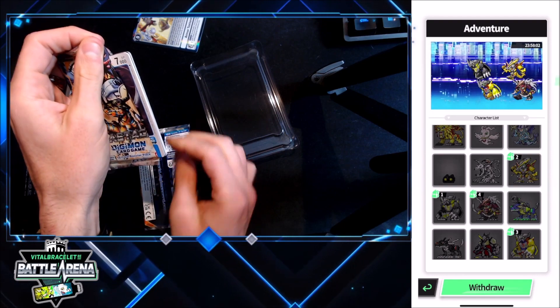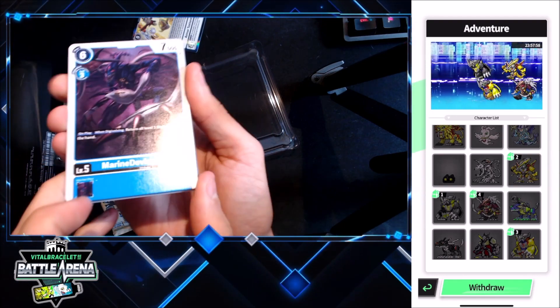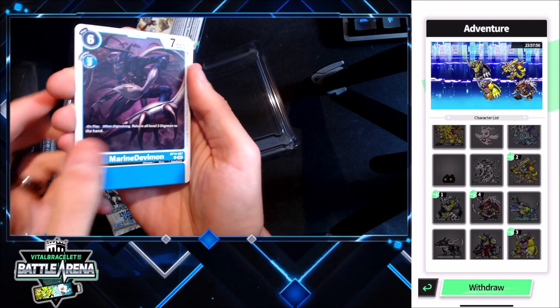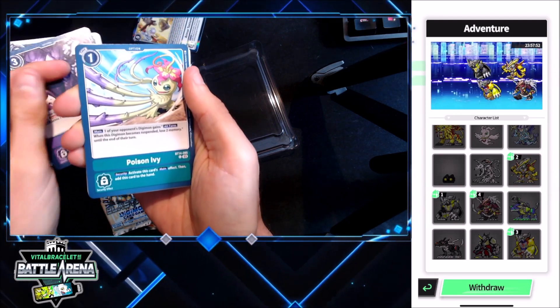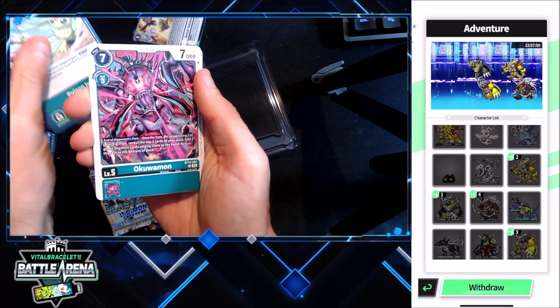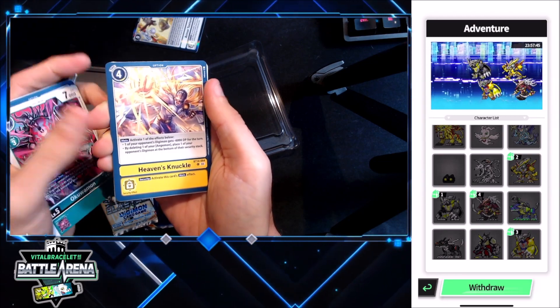I like how easy it is to open up Digimon packs. Bandai card games in general have a very good ease of access. So here we go. Marine Devimon, Pummel Whack, Poison Ivy, Ookuwamon, Heaven's Knuckle — this is the attack from Angemon.